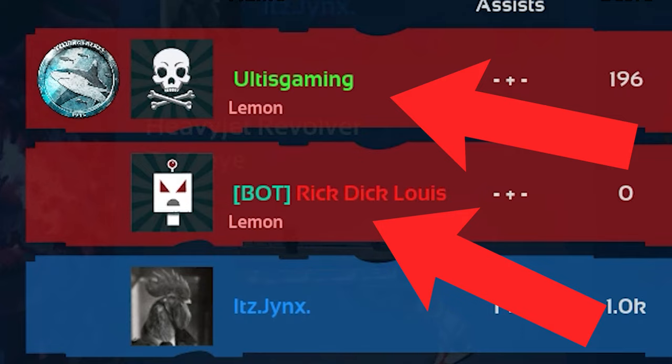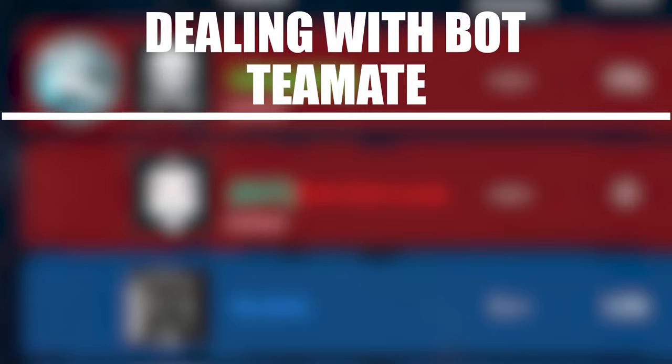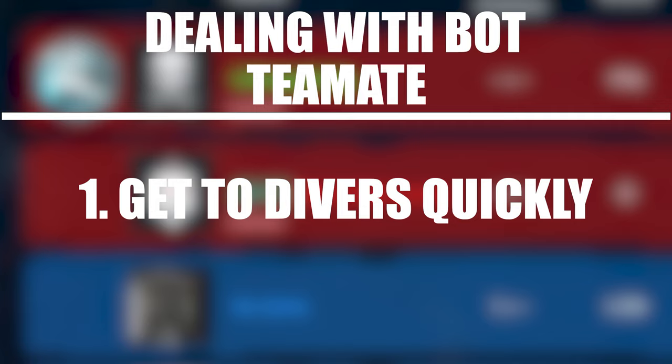There are two methods we could employ here. Method one: rush headlong in as fast as we can, get to the divers and try to kill as many as possible before our teammate gets in — that way we use our lives rather than our bot just rushing and dying constantly. This method works a lot more in the beginning when the divers are focused on getting gold, but not as much late game when they've gotten what they need and start watching each other's backs.